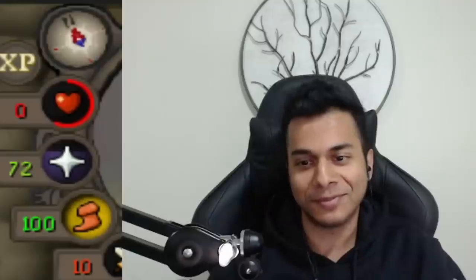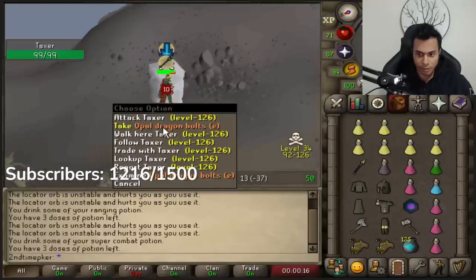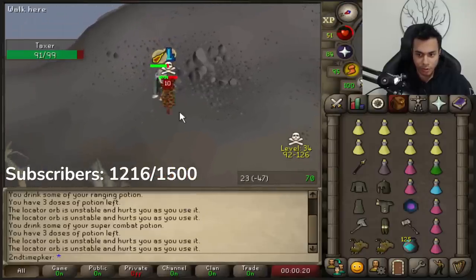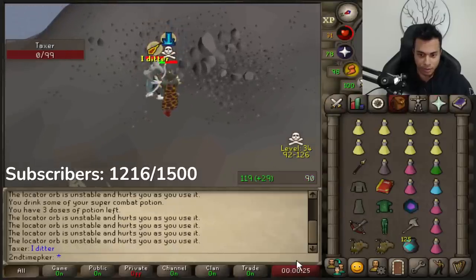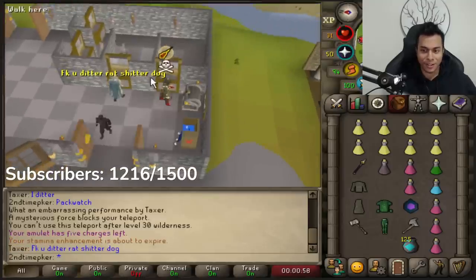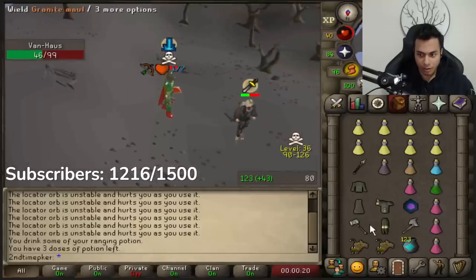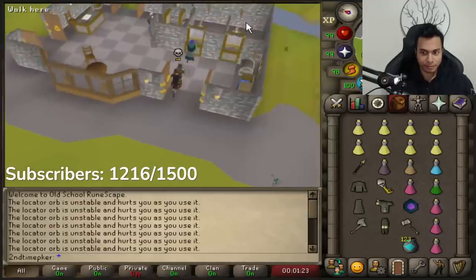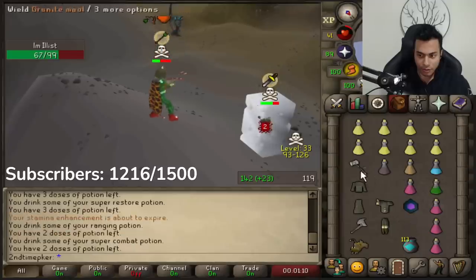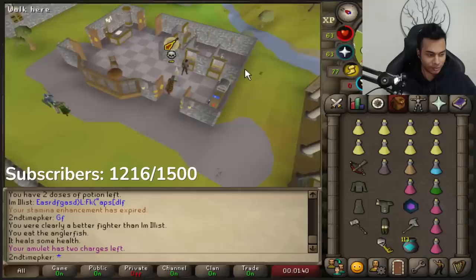No way he's going to be praying melee the whole time, bro. Use your brain, Axe - use your brain. That's the issue, bro - all these guys use their brain. 1.1 million, bro! Fuck you, didder shitter rat dog. You can pray melee all you want, bud. Dead - good fight. One of those G-mauls was a max hit too.